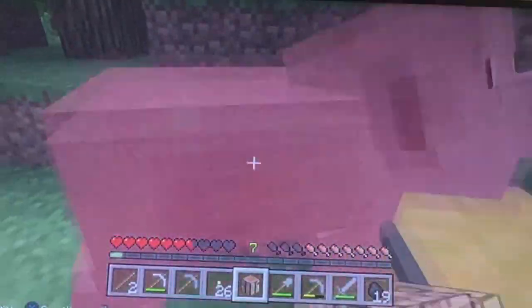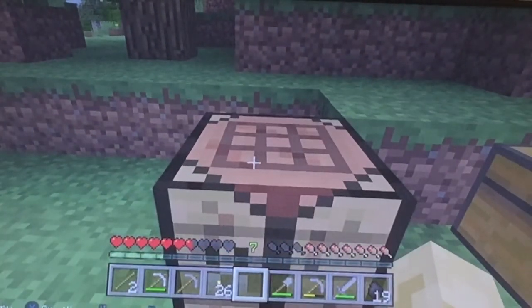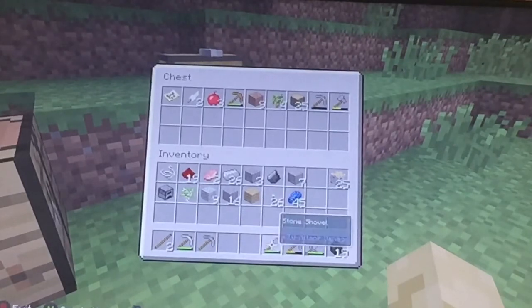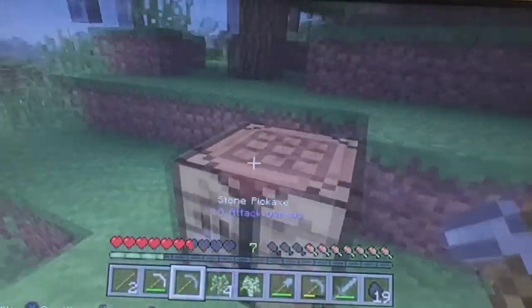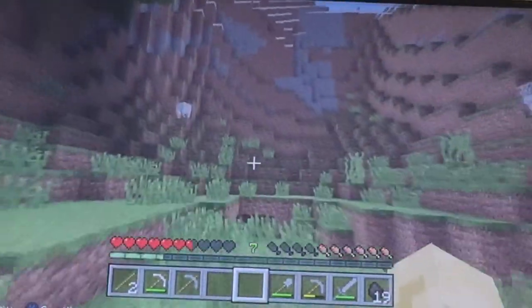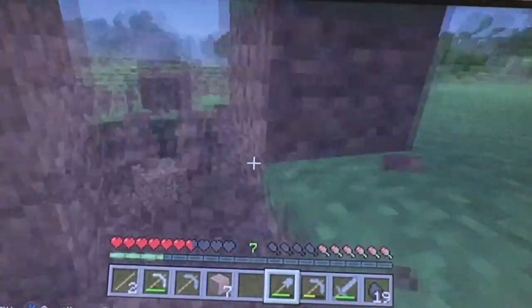Let's go back to our chest that we left over here and put some of this stuff away that we don't really need at this moment. Oh yeah, I forgot - we need to plant some of these trees. We could've had them planted by now. So we have to plant some around here. There we go - so I already know what I'm gonna do, I think it's gonna be pretty cool.